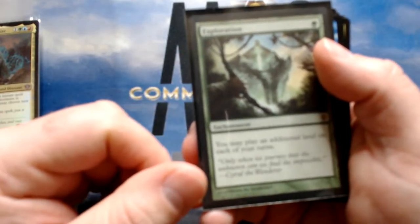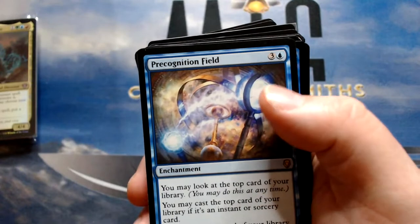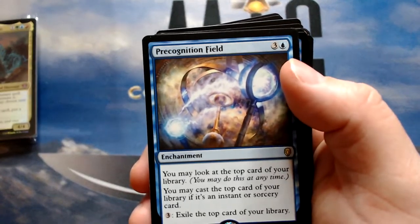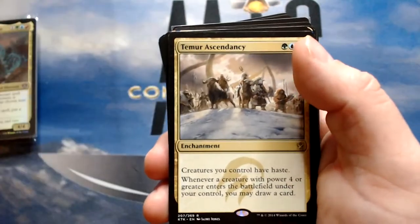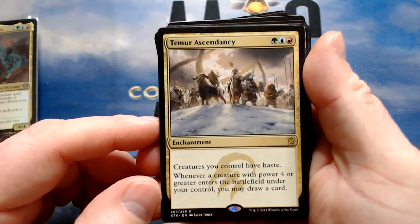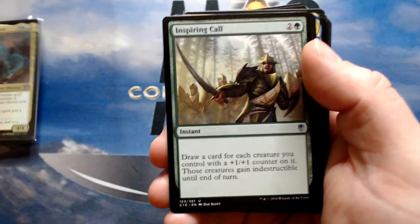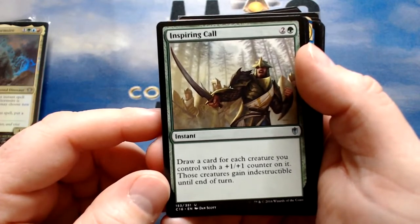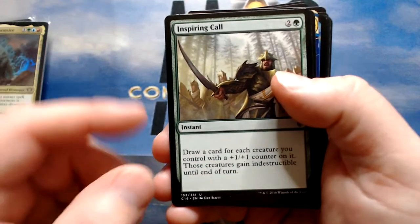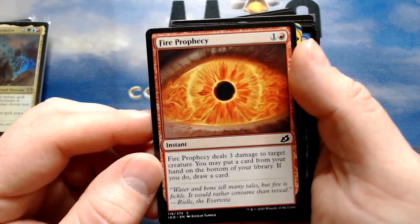Exploration allows you to play an additional land. Precognition Field — I'll probably cut this, but being able to cast instants or sorceries off the top could be fun. Opt is just a cheap draw — not sure how that works in here. Temur Ascendancy gives your dragons haste along with drawing a card when a creature with power four or greater enters the battlefield — should work pretty well. Inspiring Call draws a card for each creature with a +1/+1 counter — Kalamax is going to get counters, but giving indestructible is always cool. Fire Prophecy deals three damage to a target creature, and you may put a card from your hand to the bottom of your library to draw a card — you can put a dragon in your hand to the bottom and draw instead.